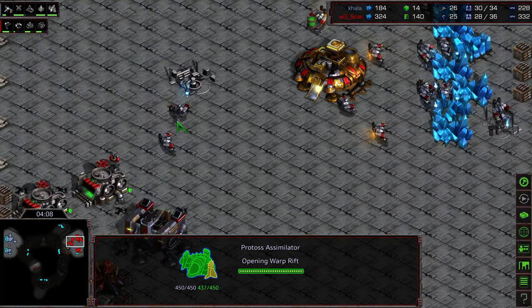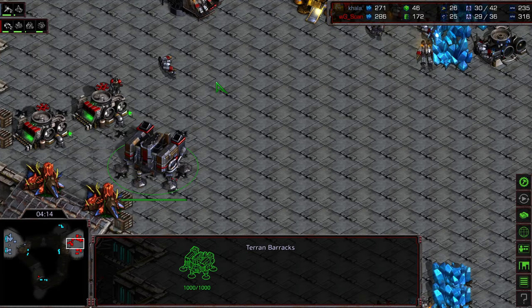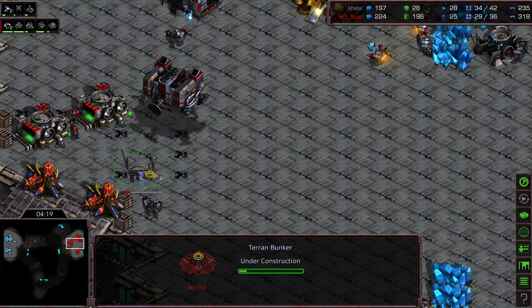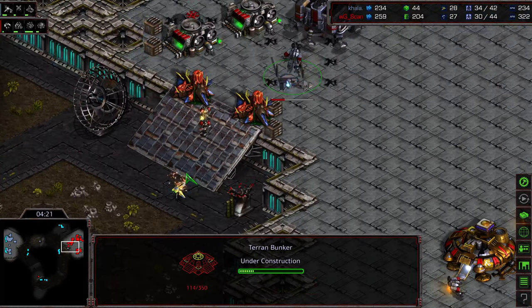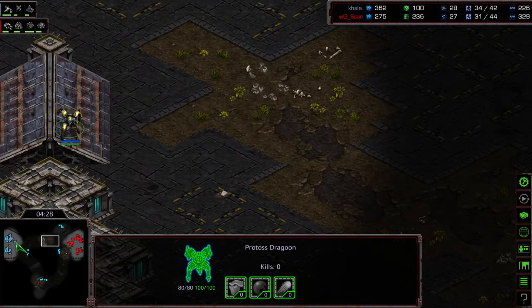First dragoon being produced, the SCV going ahead and wandering out of the base to get back home. Second assimilator being plopped down and the first factory is in operation. I'm almost wondering what Scan opts for — he's going ahead and lifting the barracks up. He's actually building a bunker, interesting — building a bunker on that corner to deal with any sort of early pressure.